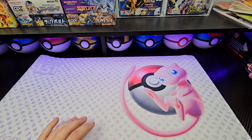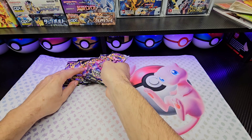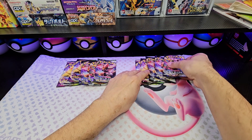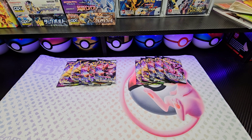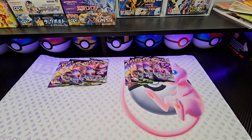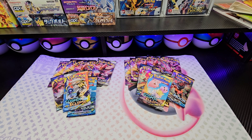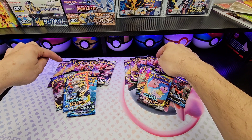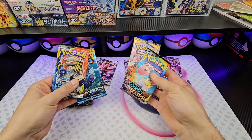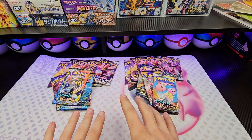Each one was supposed to have Darkness Ablaze, Cosmic Eclipse, and Sun and Moon base, but each one came with two Vivid Voltage and three Rebel Clash. I don't really care because I bought them to get those Van Gogh Pikachus. Those are not the most interesting sets, so we're going to throw two Darkness and one Cosmic in each one to make it interesting. Let's get this organized from least to most interesting.